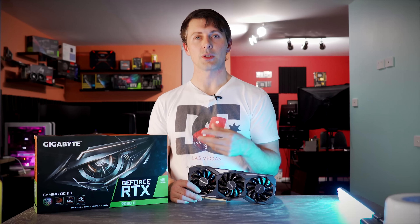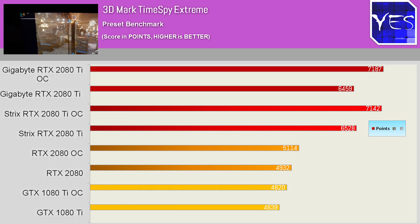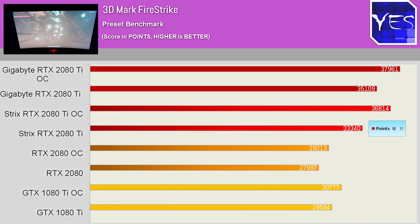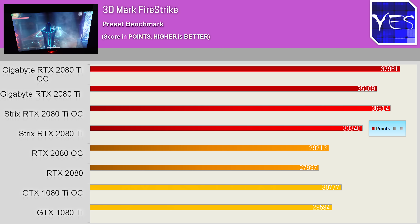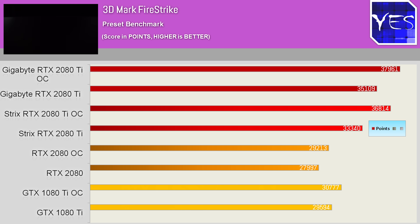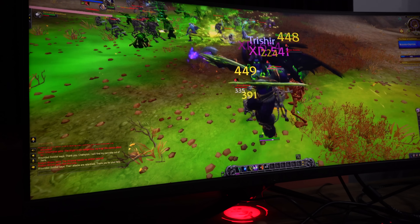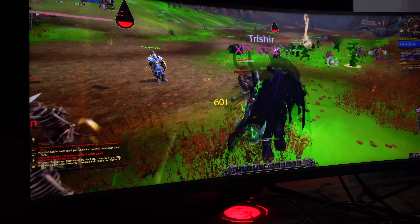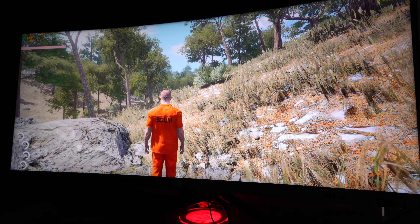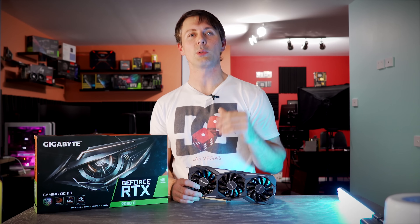The 3DMark TimeSpy results showed it performing neck and neck with the ROG version, but also beating out the 2080 and 1080 Ti by a big chunk. Moving over to 3DMark Firestrike — more of a 1080p benchmark — we can see that in older titles there's not going to be a huge difference between the 1080 Ti and the 2080, and the 2080 Ti isn't going to pull that far ahead either. I think games that originated from DX9 with simpler effects won't show a big margin between the 1080 Ti and the 2080 Ti, but when it comes to games released in 2018 that's when the 2080 Ti and 2080 start to pull ahead of the 1080 Ti.